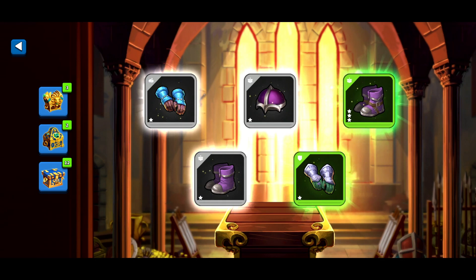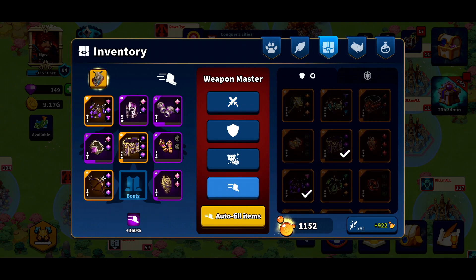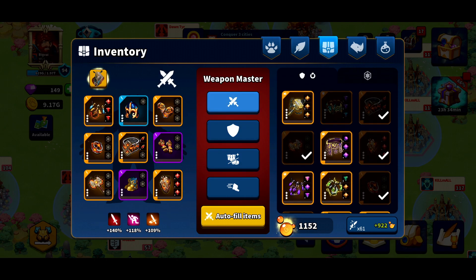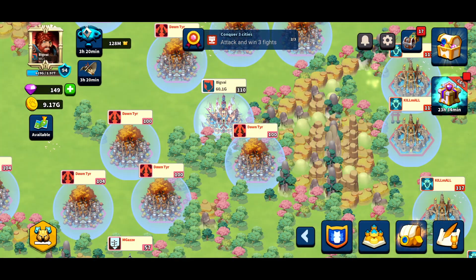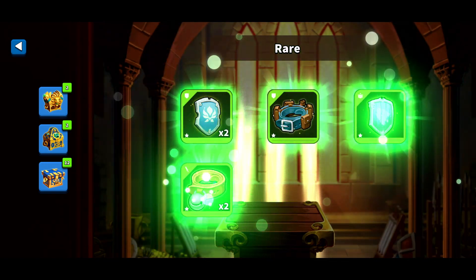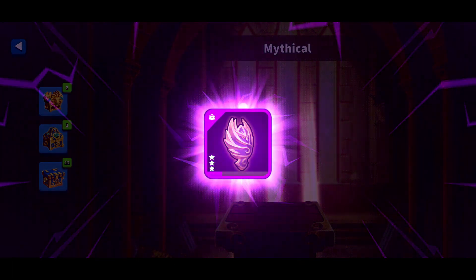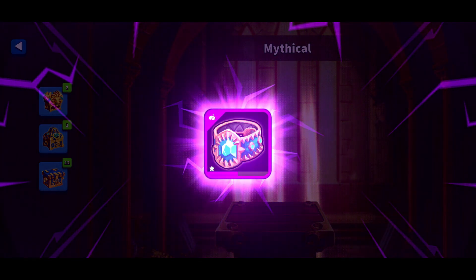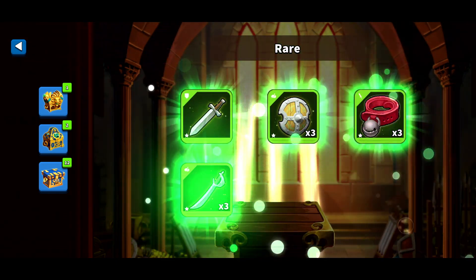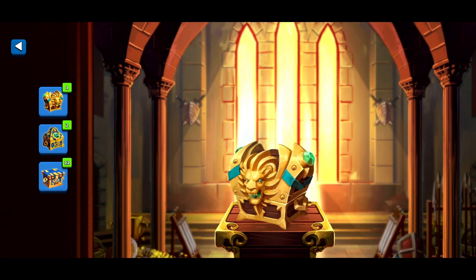We're gonna leave the loot cases for last because this is my main account and I need boots and gloves on this one. I can upgrade that just from what I just got. Let me collect this and we'll open up these here. We'll zoom by all the commons, uncommons, and rares and slow down for the purples. Is my mic on? Okay, imagine recording this whole thing and my mic wasn't on — that would have been a little frustrating.